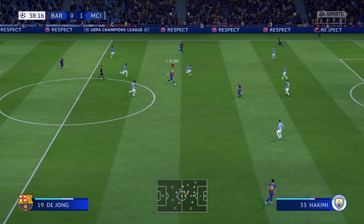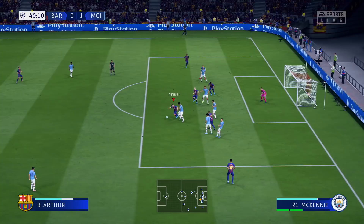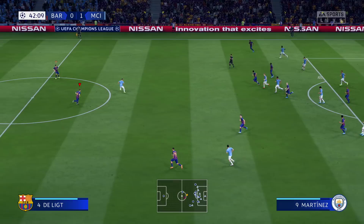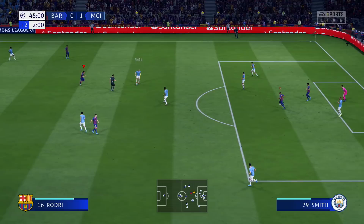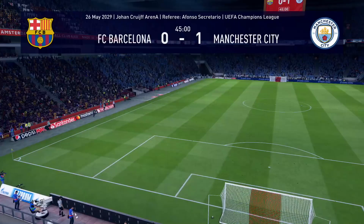Frenkie de Jong releases the ball as we go on the attack. Kylian Mbappe gets a chance, does a few step-overs, brings it back inside to Junior, but somehow his shot's blocked. Frenkie de Jong tries to switch the ball. It's Ansu Fati on the attack trying to get away from his man. City eventually get it away — we're struggling in the attack. Mbappe gets released and shoots, but the keeper makes a good save. Mbappe, who's 99 rated, probably should have converted. Half time — City lead.